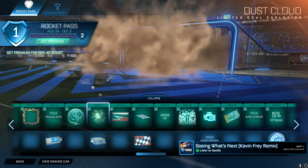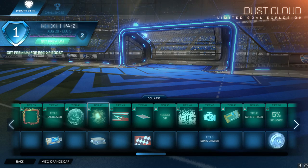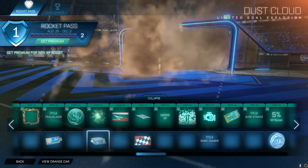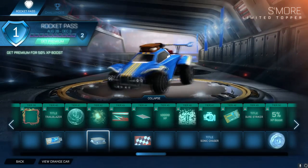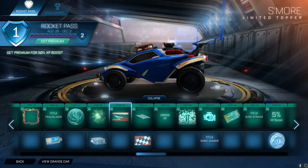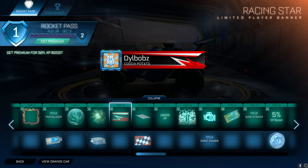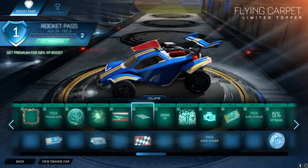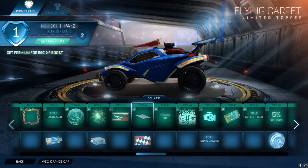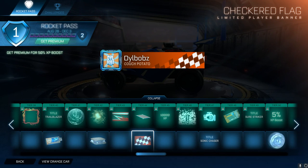Dusk Cloud - this is literally the best goal explosion in this Rocket Pass in my opinion. I've done all the painted versions on a separate video if you want to check that out. We then have a Small Topper which looks pretty nice - probably cooking off the heat of the car. We then have Racing Star banner, Flying Carpet topper, and a Checkered Flag banner. Nothing too exciting right here.